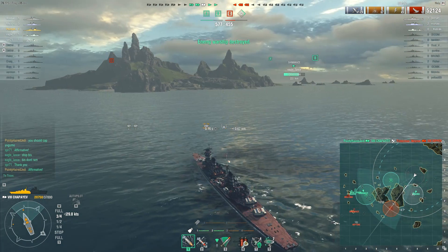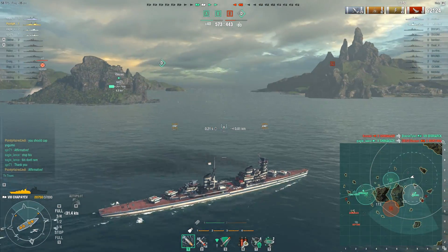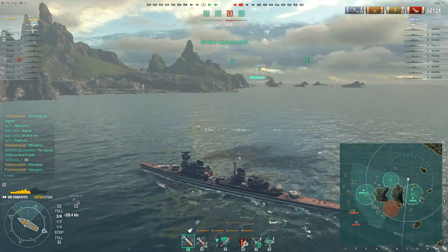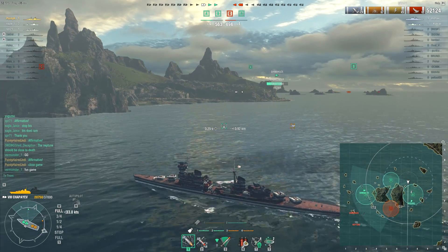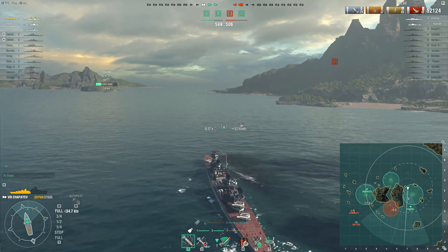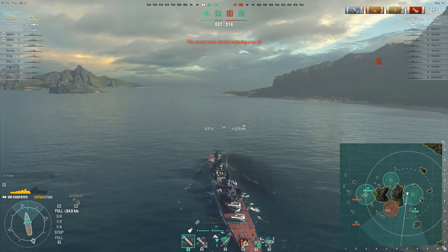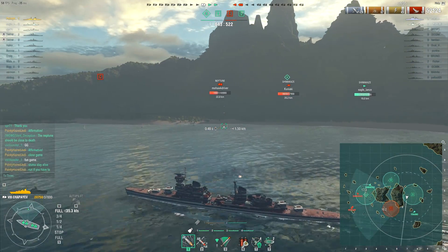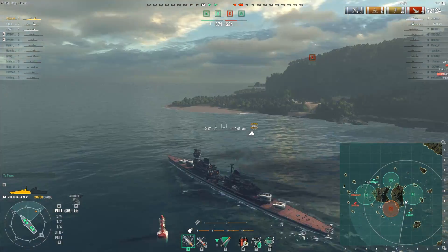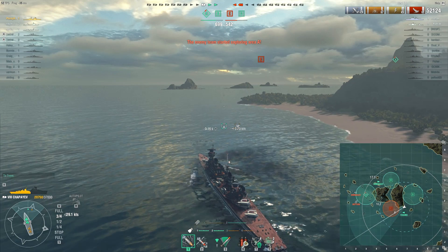There are three enemy ships left, and although the other side isn't looking too bad, we're going to lose the Bismarck and the Prinz Eugen — so it's just going to leave that Shima over there. We did cap A as well, which is going to be pretty useful in terms of point gain. What's left is an enemy Shima and a Neptune, and as long as we just stay alive we've got this in the bag. I was counseling that guy just to run away, stay alive and play cautious.